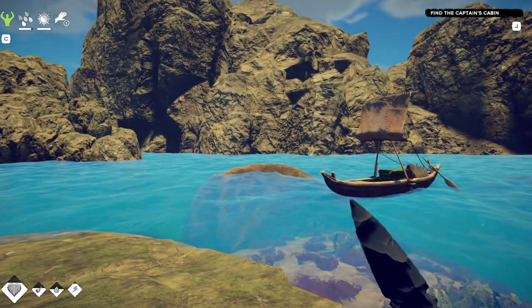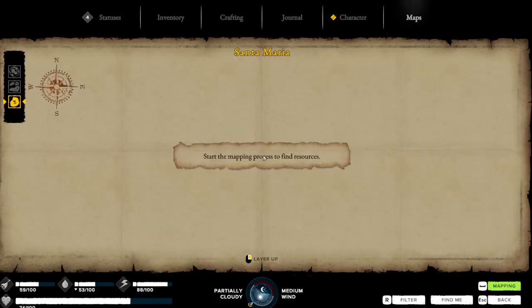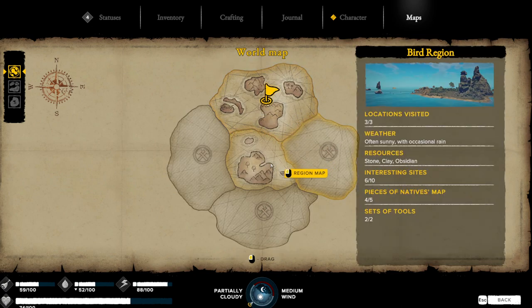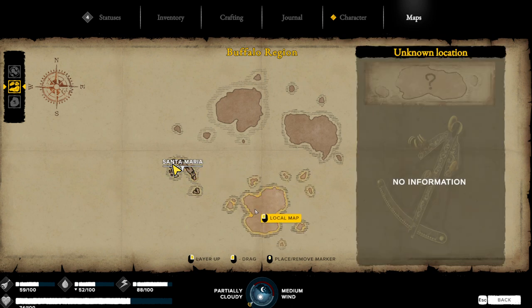Welcome back, citizens one and all! We are questing on the Santa Maria quest. After you finish up that quest on the first island out at the lonely rock, it's going to send you around. I did go to the sunken ship to see what was there — there's some cool loot there, not related to what we're doing here at the Santa Maria.